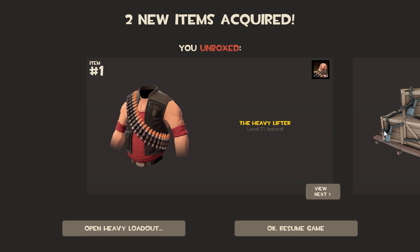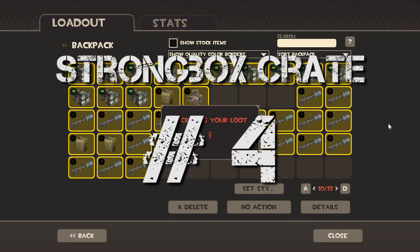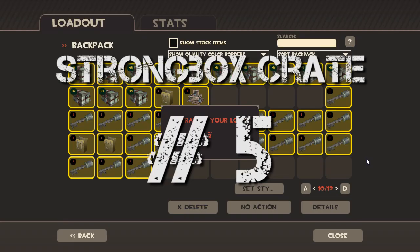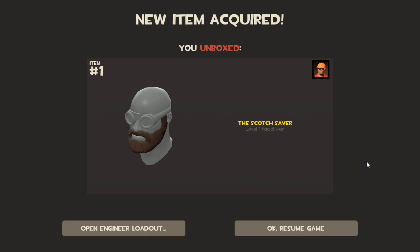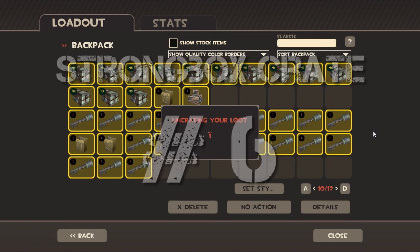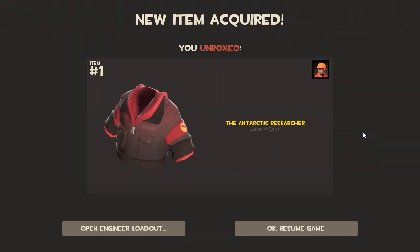That looks pretty cool. The muscle man got some muscles. Some pants - actually some pants, and it's also a shoulder pad thing too. Very army-like. Didn't the engineer come with a beard with like Christmas lights in it for the Christmas one? I'm not sure man.